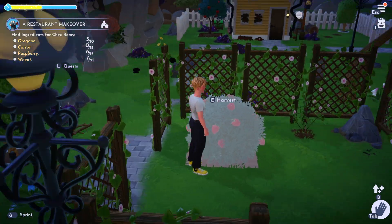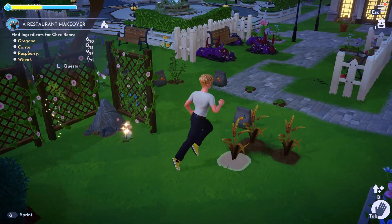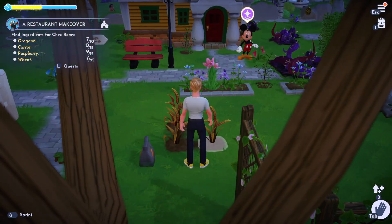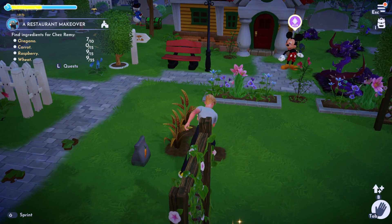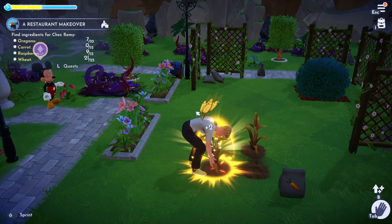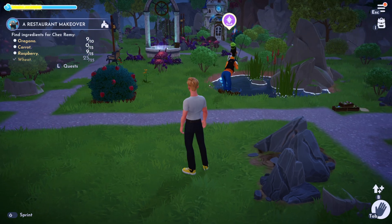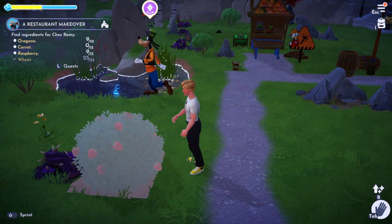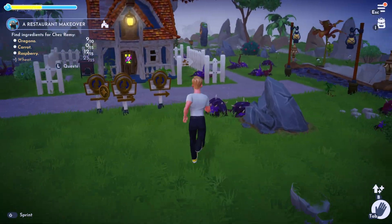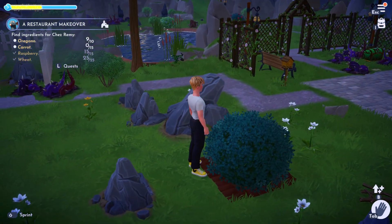There's also a raspberry bush over here in the house, and there's some more oregano too, and more oregano over here. There's some more wheat from when I did it with Mickey. There's another raspberry bush down here in the meadow as well. So you can come and pick these — that's 12 raspberries. And there's another one right over here, making that 15 raspberries. So that's the raspberries done.